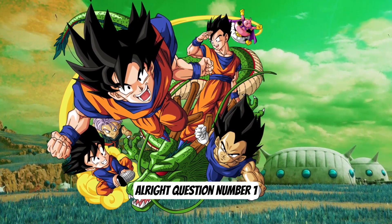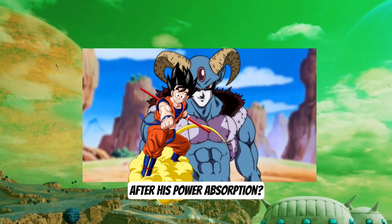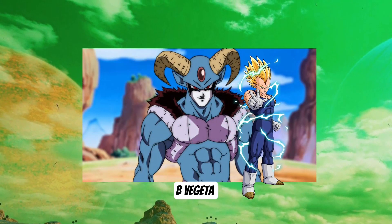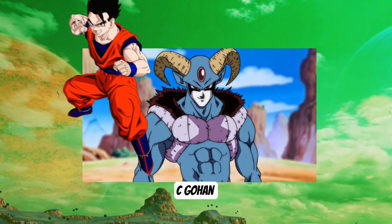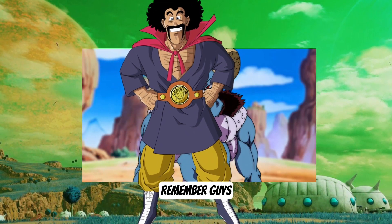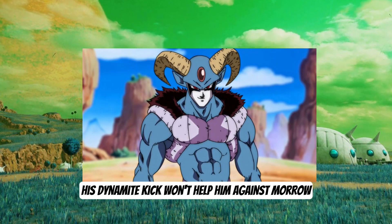Alright, question number 1. In the recent manga, who is the first fighter to defeat Moro after his power absorption? A. Goku. B. Vegeta. C. Gohan. D. Mr. Satan. Remember guys, as much as we love Mr. Satan, his dynamite kick won't help him against Moro.